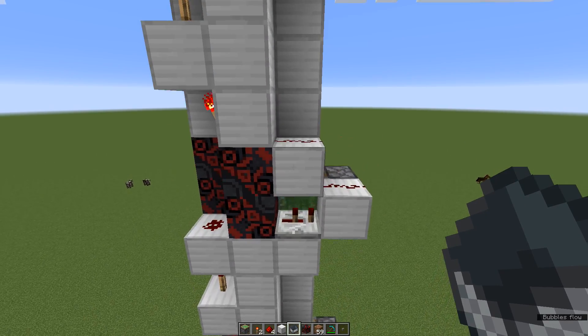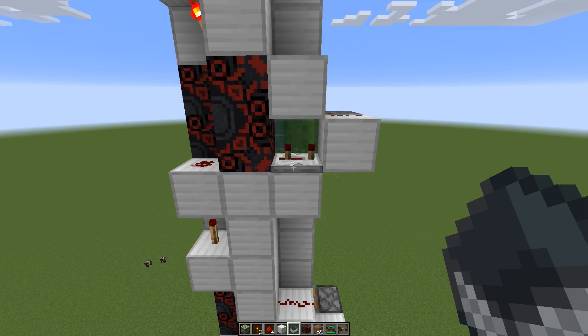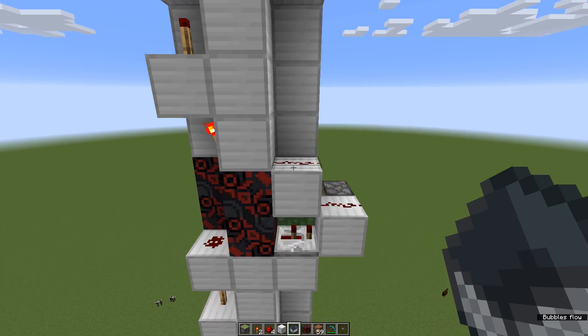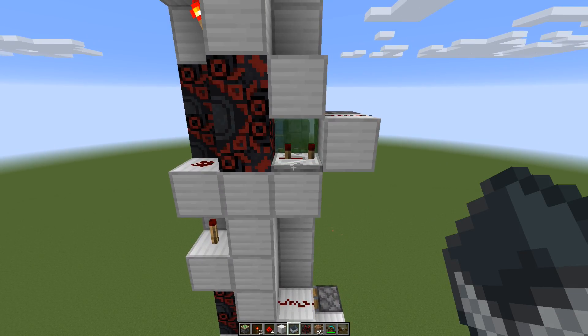So if we look at these, we've got one, two, three, four, five — and then the sixth is on three ticks. Then we go one, two, three, four, five — and the sixth is on three ticks again.